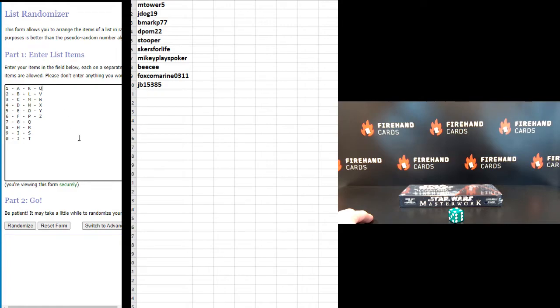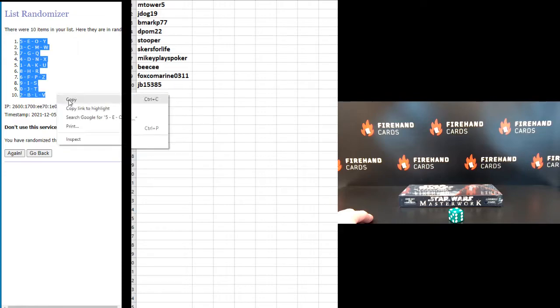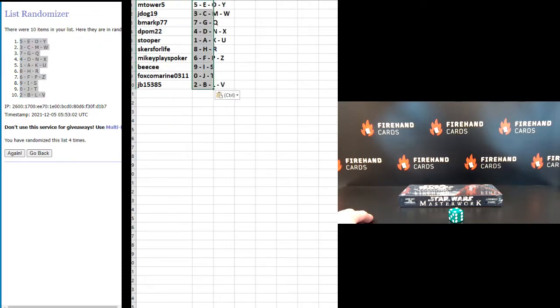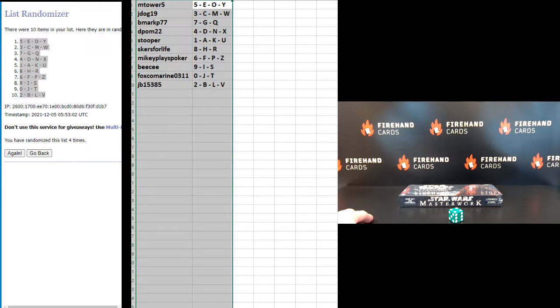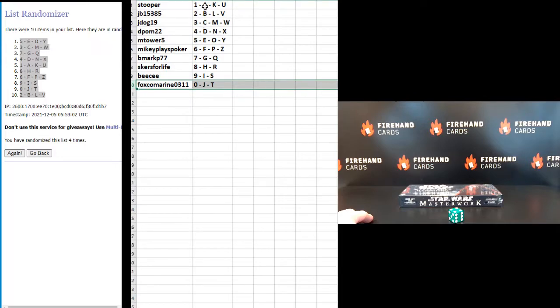And the numbers and corresponding letters: 1 on the top, 0 at the bottom, 1, 2, 3, and the last one, 4, 5 up top, and 2 on the bottom. Alright: Stupor's got 1, JB15385 got 2, JDog19 got 3, DPUM22 got 4, MTOWER5 got 5, Mikey Plays Poker got 6, BMARP77 got 7, Skurves For Life got 8, BC got 9, and Fox Kilmery got the 0.